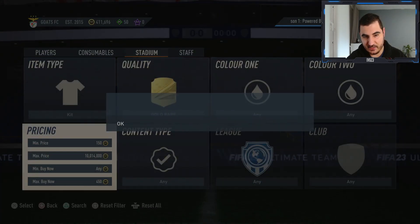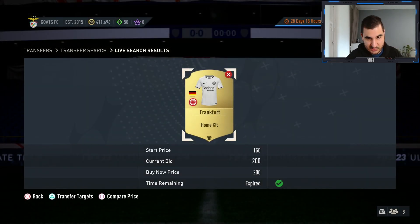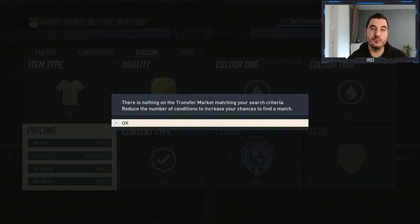Just take advantage of it and make some easy coins. Some kits are even listed for 200 — I missed one due to a sniping mistake, but you do have the chance to get them. That's the third method — let's move to the next one.